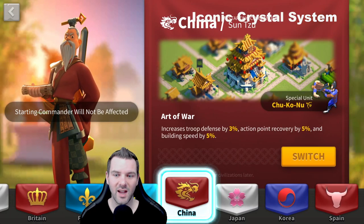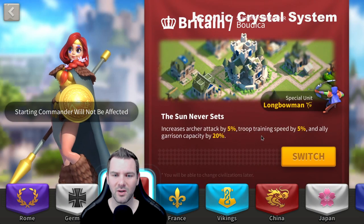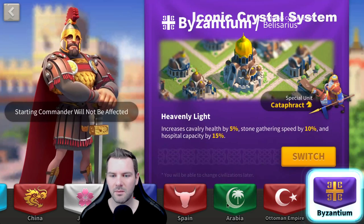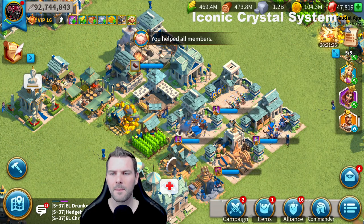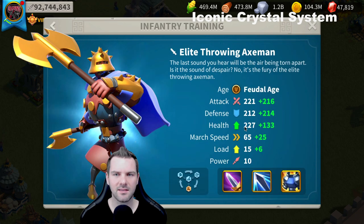You could use China, and it's probably not terrible. Britain has it as well — maybe good for early game with the troop training speed, but I think you're kind of stuck with Ottoman for the time being. That hospital capacity isn't terrible, but when you're in KVK you get a huge hospital anyway. France is my civilization, which means for infantry I have higher base stats. So we're going to jump onto my alternate account who is still in Germany — I haven't switched it to France yet. I'm going to do that very soon before our next ancient runes, which I'll livestream.